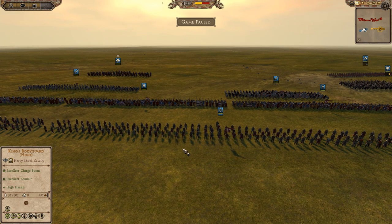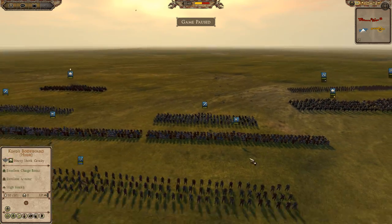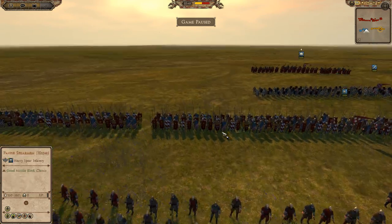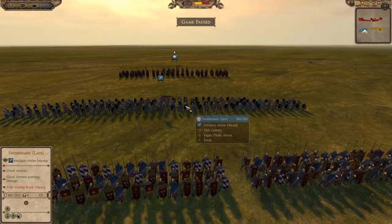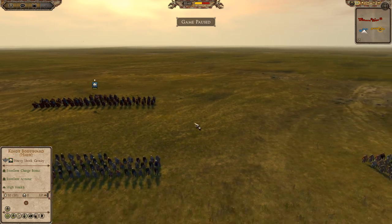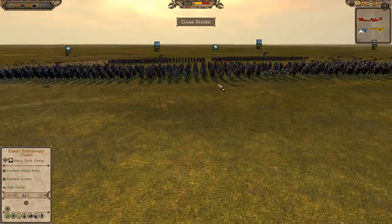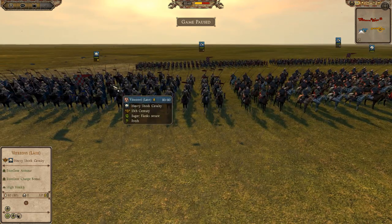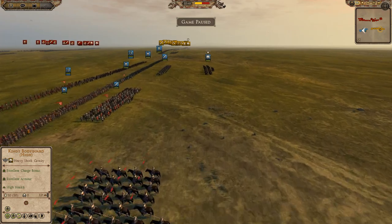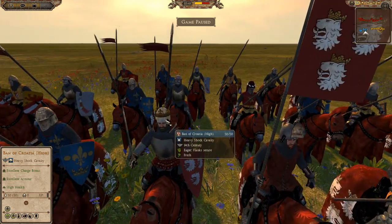Croatia is bringing four units of the Pavi Spearmen on his front line, plus two units of high period archers. It's actually a lot smaller of an army than the one facing across from him. He does have two units of swordsmen, and on the flanks some cavalry: a unit of the Familiaris, two units of the Vitazovi behind them, two units of the Croatian Communal Nobles, and then his Ban of Croatia — that is his king.